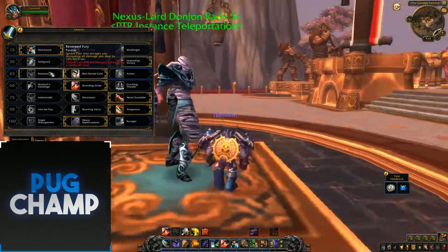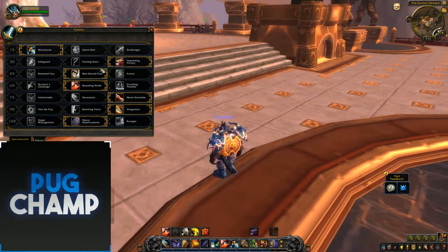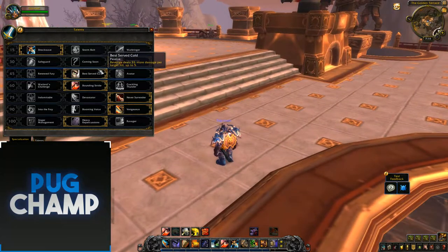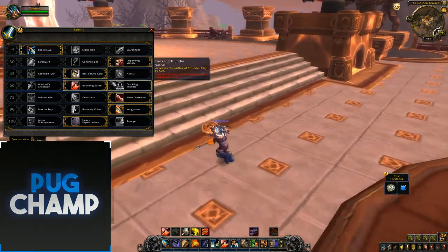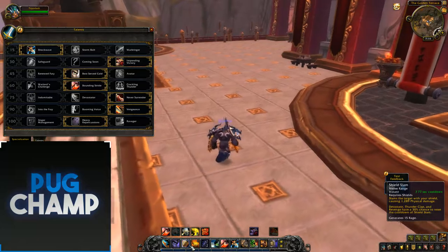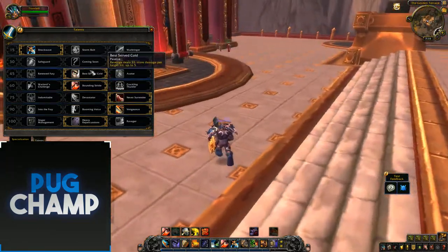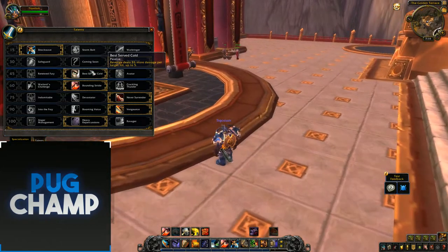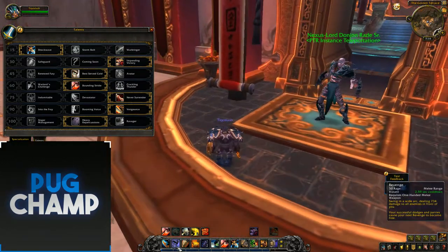Next up is Renewed Fury — Ignore Pain also increases all damage you deal by 10% for 6 seconds. Best Served Cold makes Revenge deal 5% more damage per target hit, up to 5, and then there's Avatar. I like taking Best Served Cold because you're going to be using Revenge a lot on cooldown, and that's the spell you'll be using most often, so dealing more damage with it just helps.